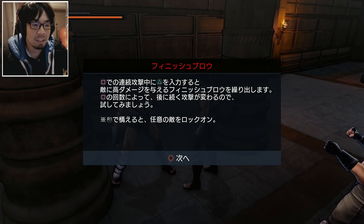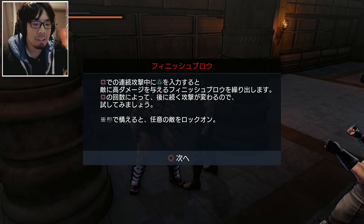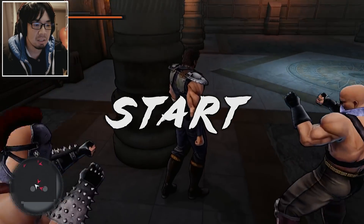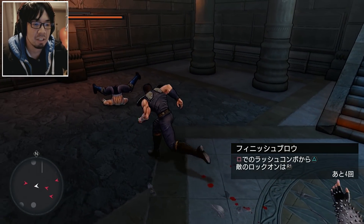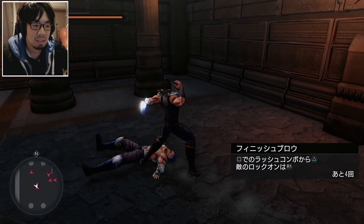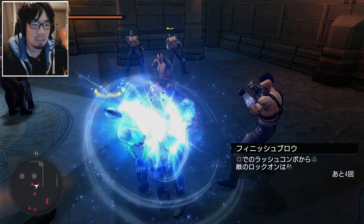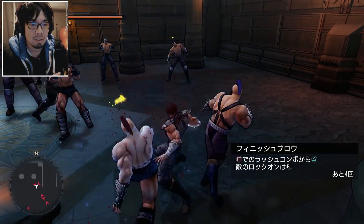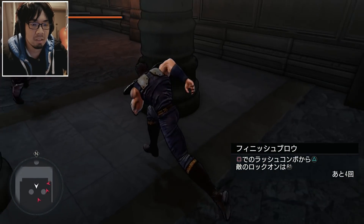When hitting the enemy with square, you can hit triangle to do a high damage finish blow. Depending on how many times you've hit square, the finish blow will change style. Let's see — I feel like that's one of them. Let's do three times.